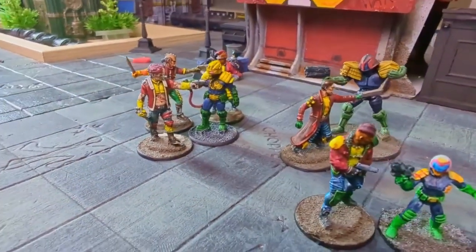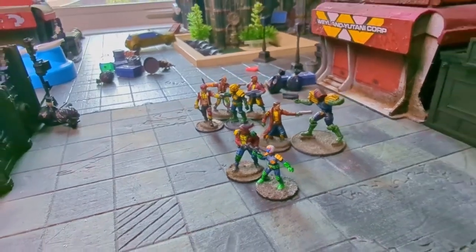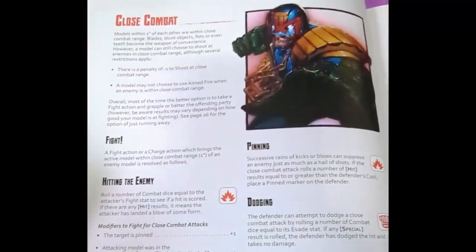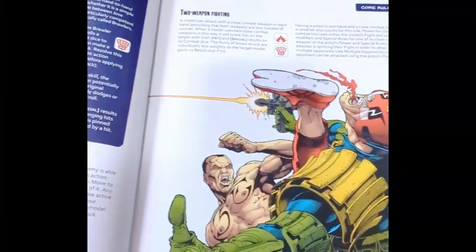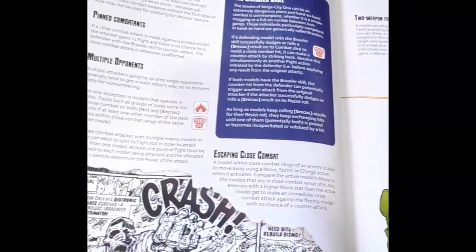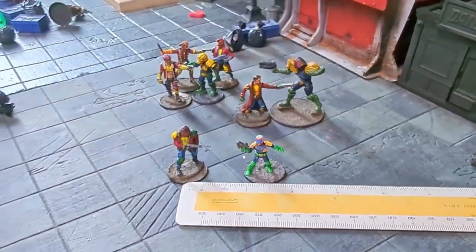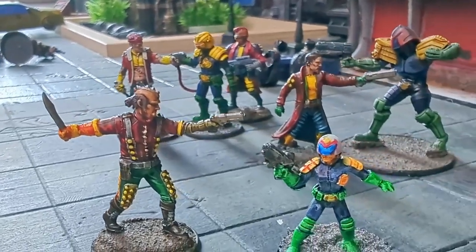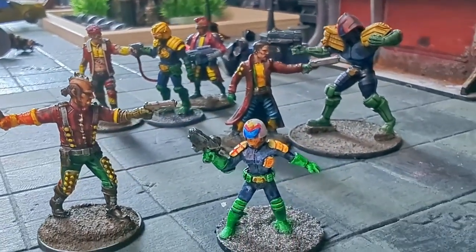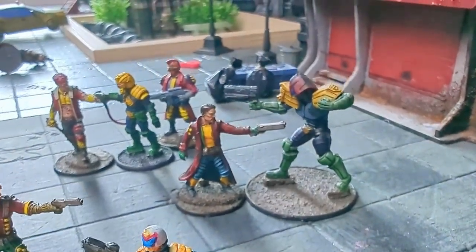Welcome to this week's Rookie's Guide to I Am The Law, Judge Dredd by Warlord Games, 2000 AD. This week we are diving back into the game — we are looking at close combat, covering pages 24 to 27. This will probably be the last chunk of rules, then we'll get into the beginner games because we'll have enough rules under our belts. Close combat: models within one inch of each other are within close combat range. This represents blades, blunt objects, fists, and teeth. There is a minus one penalty to shoot at close combat range; you cannot aim fire in this range. Most of the time it's the better option to fight in close combat.